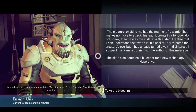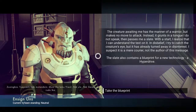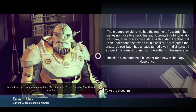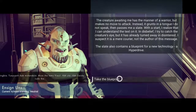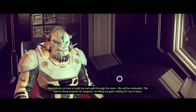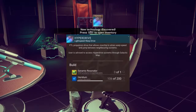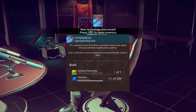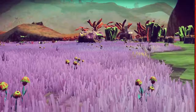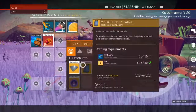It's crazy frog people! Ensign Oons! Interact. The creature awaiting me has the manner of a warrior but makes no move to attack. Instead it grunts in a tongue I do not speak, then passes me a slate. With a start, I realize I can understand the text on it. In disbelief I try to catch the creature's eye, but it's already turned away in disinterest. I suspect this is a mere courier, not the author of this message. The slate also contains the blueprint for new technology — a hyperdrive blueprint! Instructions on how to build my own path through the stars. This will be invaluable. The warrior thing inspects its weapons, avoiding my gaze, waiting for me to leave.